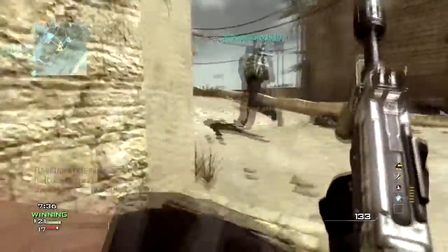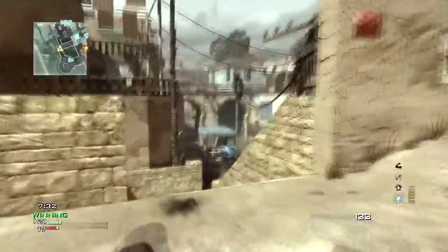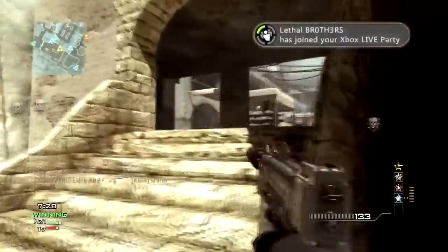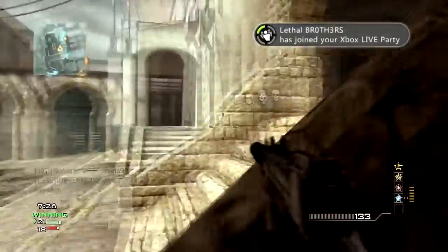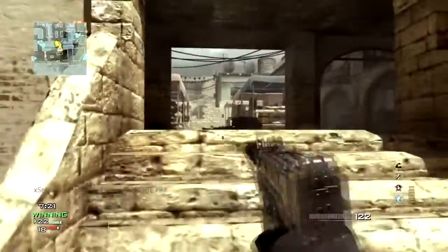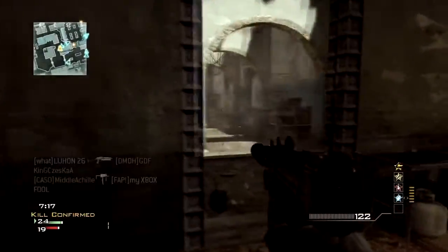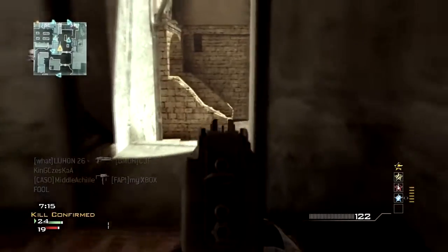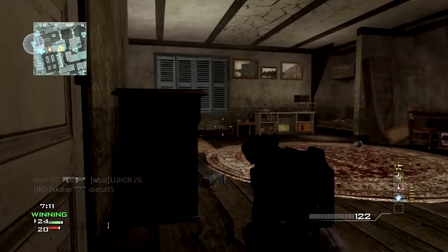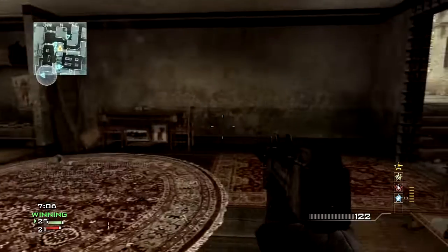You really only want to aim down sights if the enemy is far enough. Right here you see me trying to burst fire this guy but it doesn't work, so I back away from the gunfight. You only want to aim down sights when you're pretty much guaranteed the enemy is going to die. You want to control your engagements — try to be closer to your enemy without them seeing you, then hipfire them.